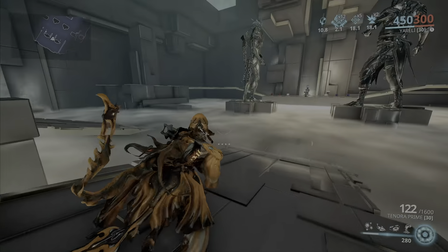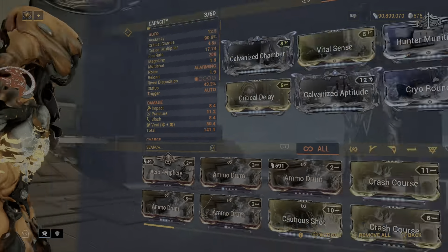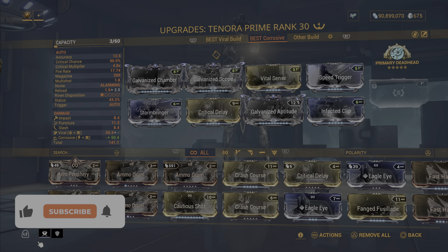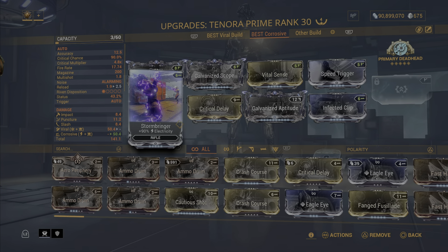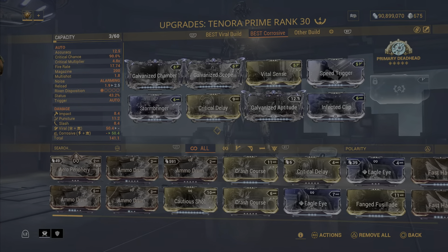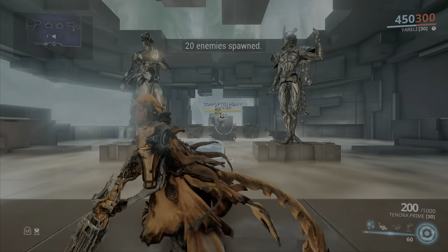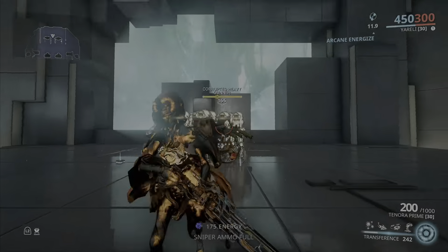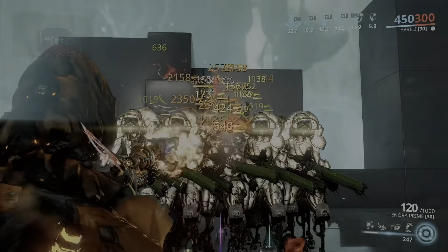You might be thinking, 'That wasn't all that — what are you talking about? That wasn't the best.' Well, let's move on to the second build and see your reaction. The second build uses Galvanized Scope. Everything is the same but we swap in Galvanized Scope and add our 60-60 mods. And we use Primary Deadhead as our arcane, which gives us a 30% headshot multiplier and damage that stacks up to 3.